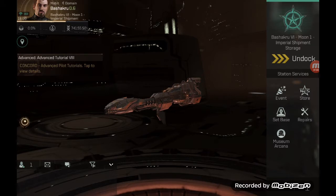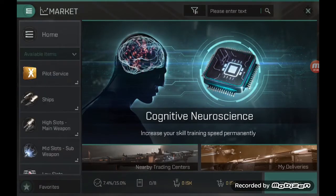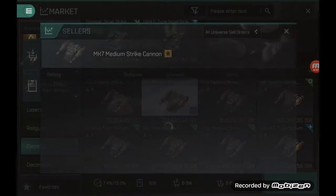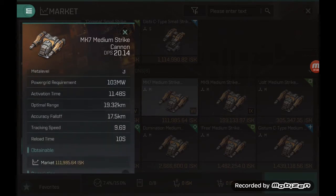Two small items I need to touch on that I missed or didn't cover explicitly in the previous video. Cannons, like all other turret weapons, require you to understand how they operate. So I'm going to go into the market and take a good old medium strike cannon. Turret-based weapons apply damage based on the difference between the angular velocity or orbital speed of your target compared to the weapon's intrinsic tracking speed.